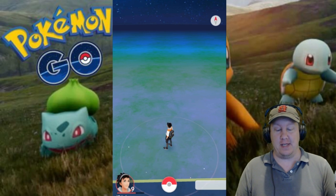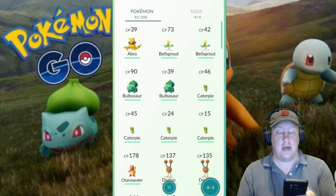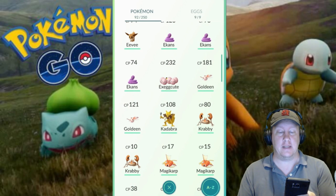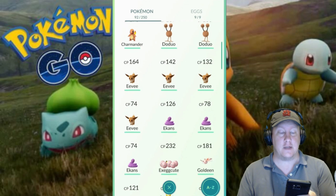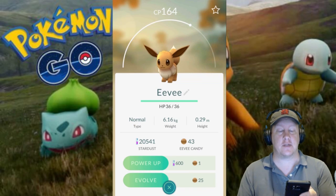The way to do this is we're going to go ahead and go into our Pokémon list here, and we are going to scroll down to my list of Eevees. One of the more powerful ones here is 164 CP, so let's go ahead and click on that.